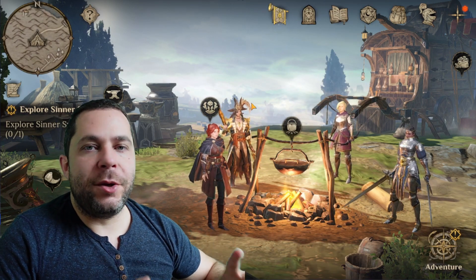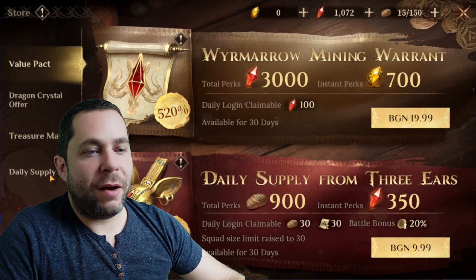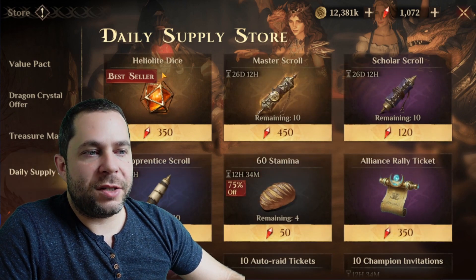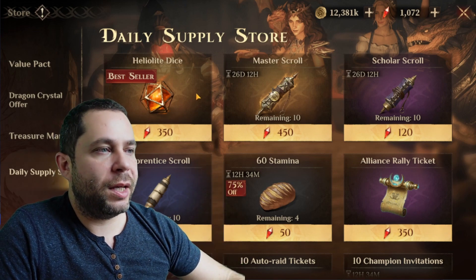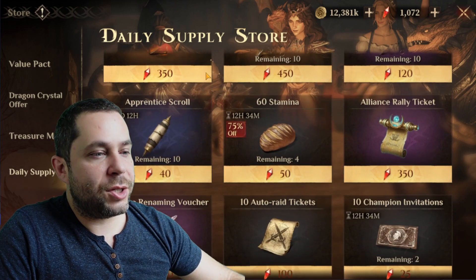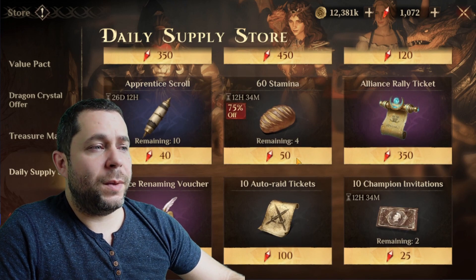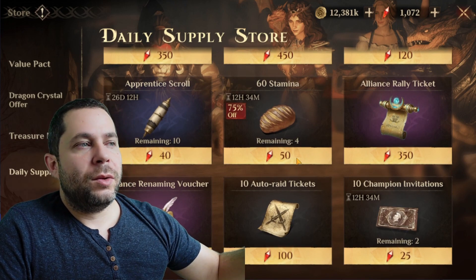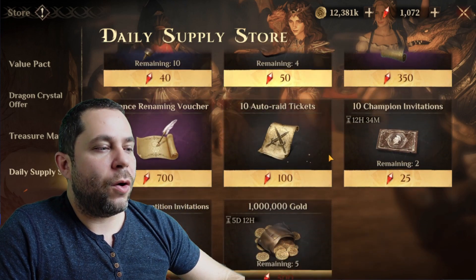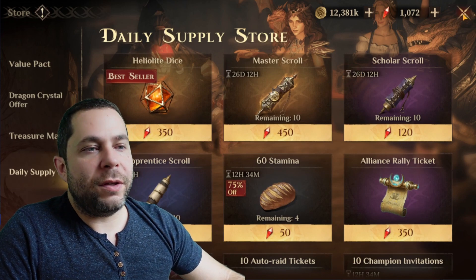The next place to spend gems is the store — click the top right corner and go to Daily Supply Store. Here you can get Helios dice at the normal price, screws, epic scrolls, legendary scrolls. You can also get stamina — 60 stamina for 50 gems — but 300 stamina would cost you the equivalent of one Helios dice summon. I don't think that's a good offer, but you can find different things here to buy with gems.